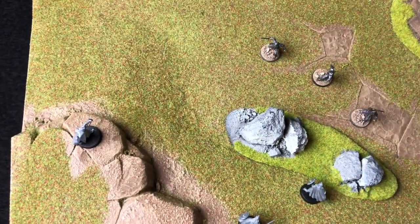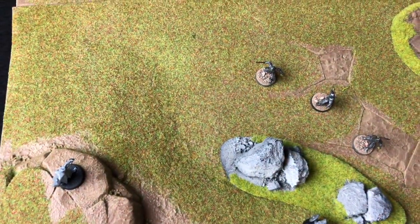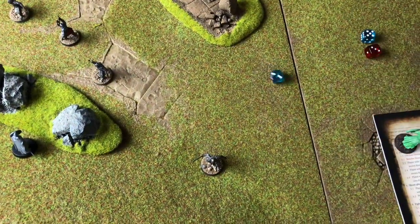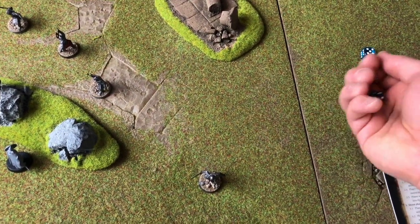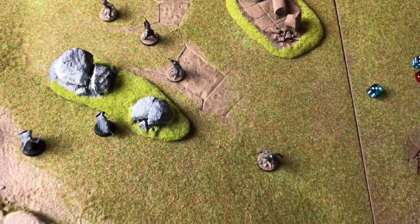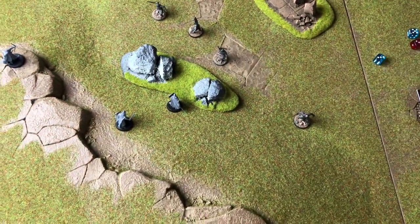We have one more shooting attack here — this archer shooting at that Orc. Drawing a straight line, there's nothing intervening so it's a clean shot. Roll a dice, need a 4-up to hit — and we hit him. Then we need a 6-up to wound because the bow strength and target defense are the same as before. No wound. Both arrows struck but just bounced off their armor — and that's it for the shooting phase.